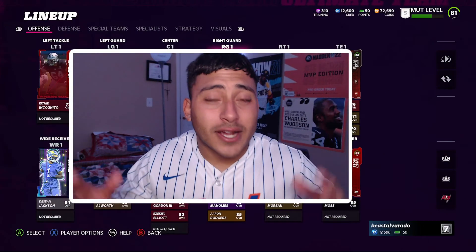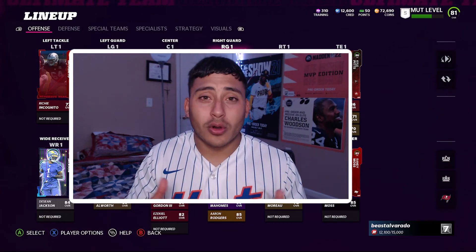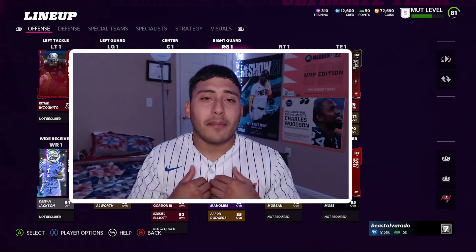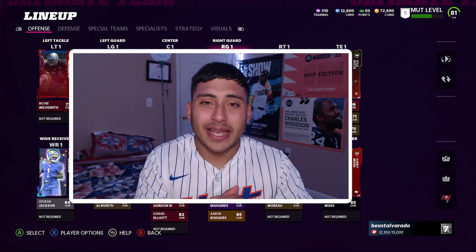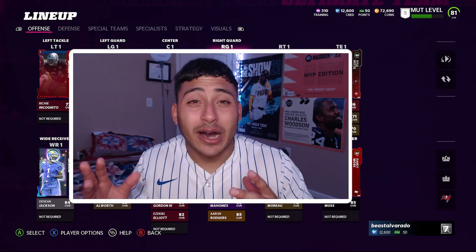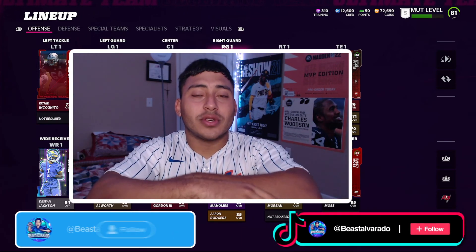Let me know who you guys went with for your free Rookie Premier — whether you got one from last year's collectible or you reached level 10 and got a free player. Me personally, I went with Kyle Pitts. I need a tight end that can get open — this whole time in head-to-head my tight end can't even breathe or get open, but Kyle Pitts should change that.